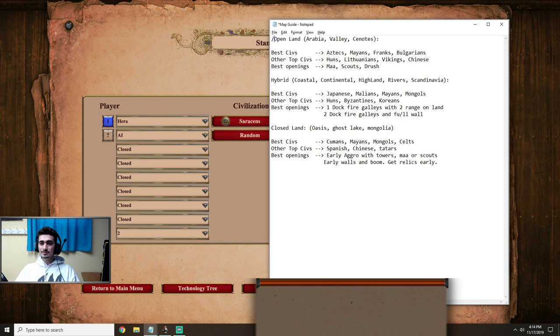As I mentioned in my previous video, there are two approaches for these kinds of maps. The first is one dock fire galleys with two ranges on land — a more land-focused build. The second is more water-focused with two dock fire galleys and then full walling on land. Today I'll talk about the one dock fire galleys transitioning into two range archers on land, and in my next video I'll cover the water approach. For now, let's talk about the hybrid one where we start with a dock in Dark Age to use the fish, then quickly transition into a more land approach in Feudal Age.